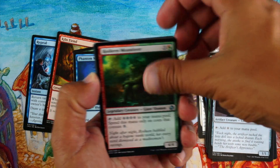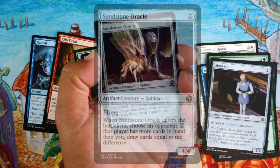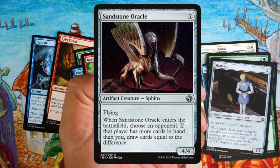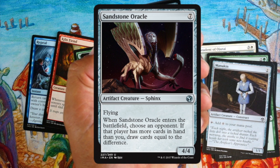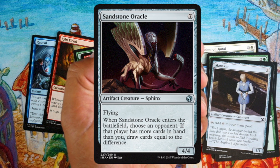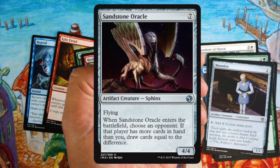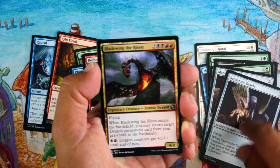Sandstone Oracle — pretty good effect. If you have one card and they have four, you draw three cards, that's amazing. Problem is it costs seven mana, which is a lot. For sealed I'd take it, but for draft I'd probably pass for now — just too much mana.